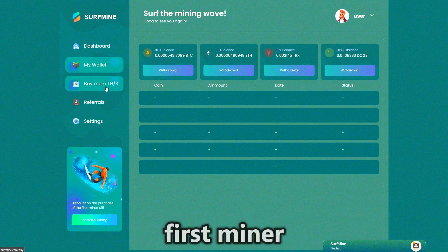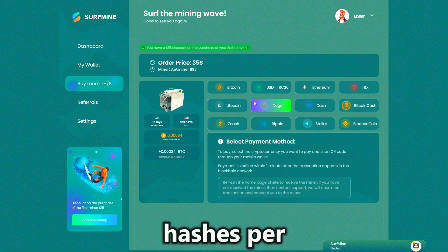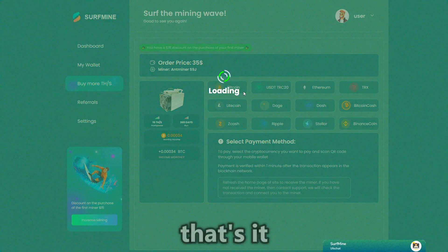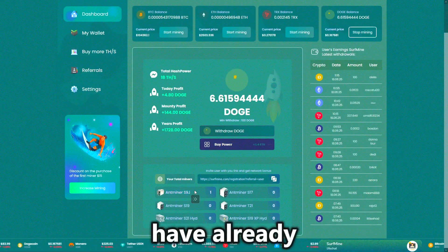Now let's buy our first miner. Let's choose Antminer S9J. It costs $50, produces 15 terahashes per second, and works for a year. Click the Buy button and that's it — the miner is active. Its income is about 0.00034 Bitcoin per month, and accruals have already started.